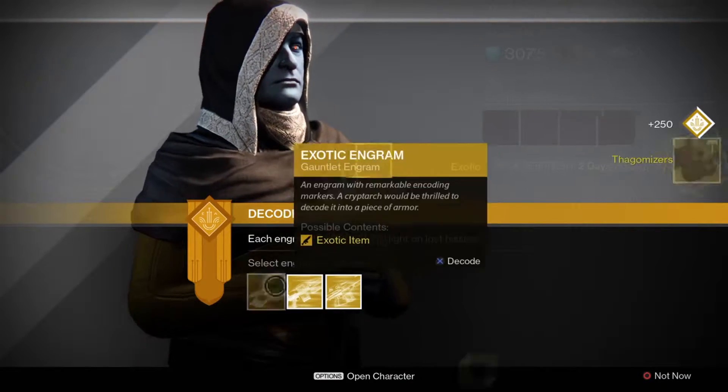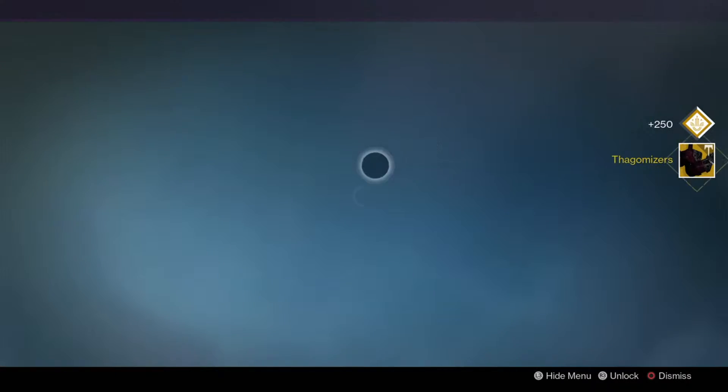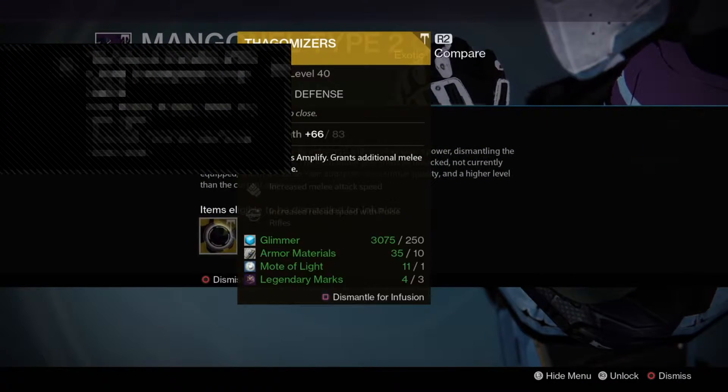Now let's move on to the arm piece — Thagomizers. These are 370, so it's an infuse because I already got a pair for myself.